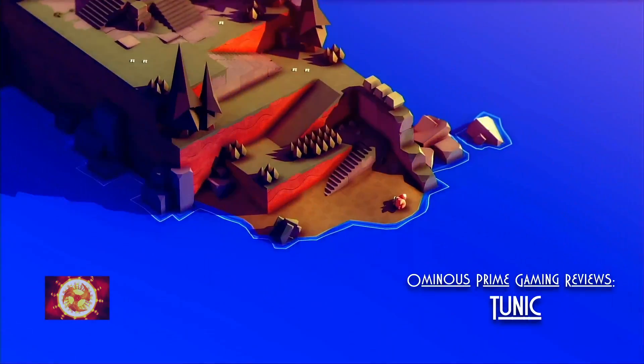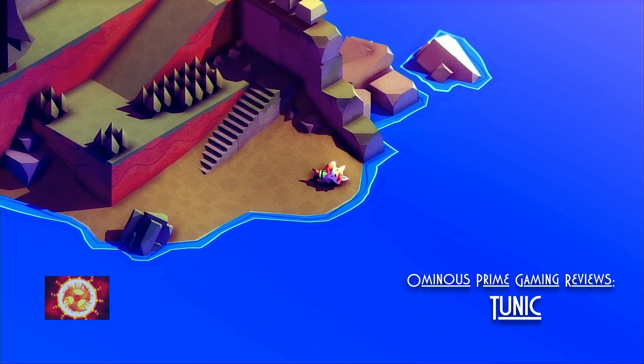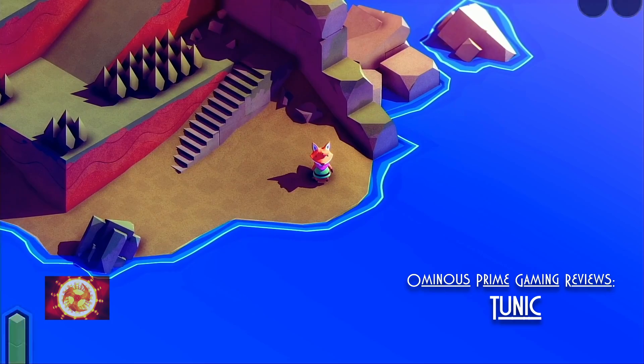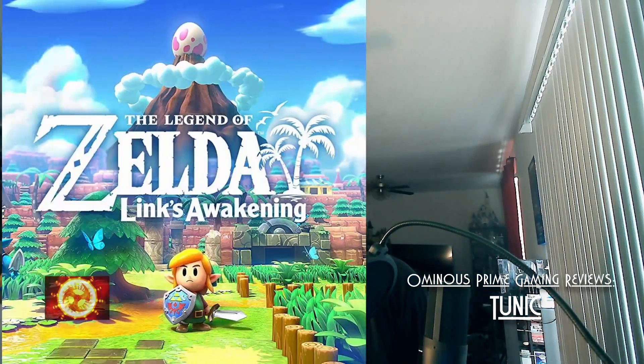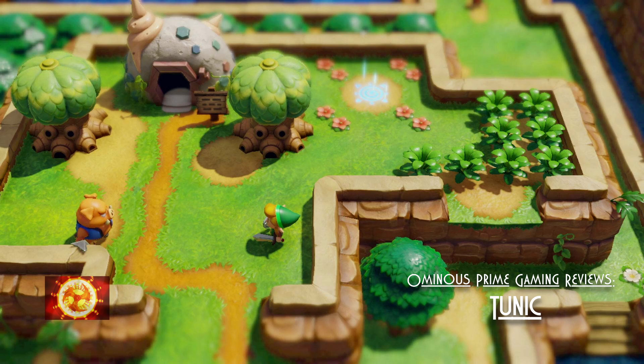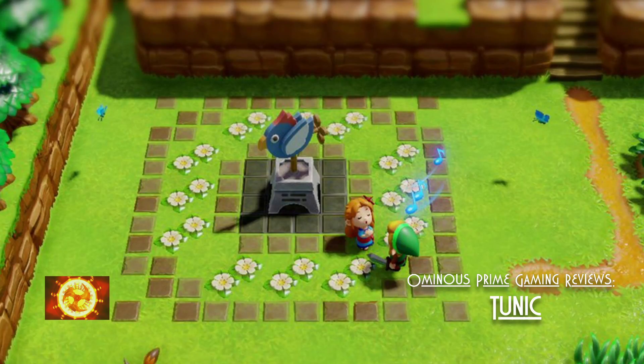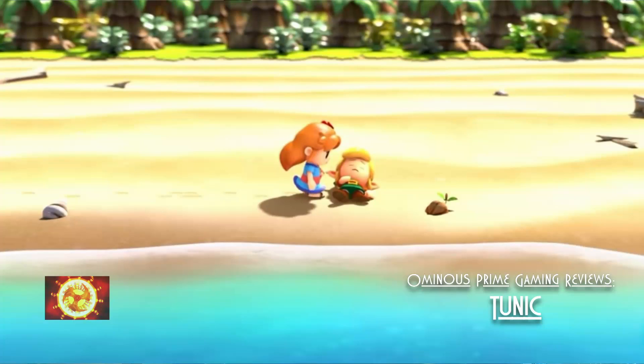First thing that happens is, as soon as you start the game, you end up on the beach. You have no instructions — you're a fox in a green tunic. It's reminiscent of two games that came to mind. The first was Legend of Zelda: Link's Awakening on the Nintendo Switch — the updated 3D version with an isometric view. The art style differs, but you wake up on a beach and have to figure out what to do next, which gave me a clue for Tunic.